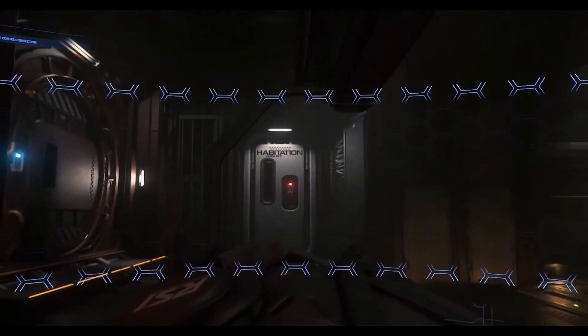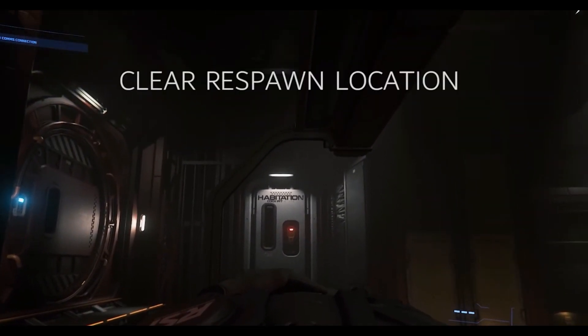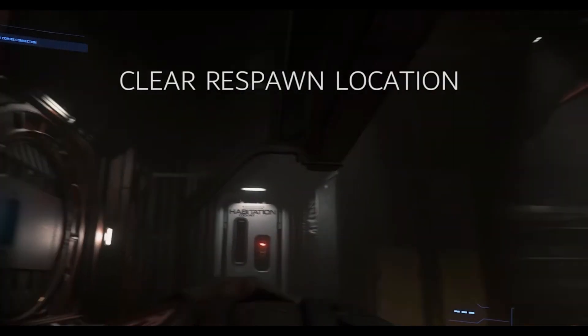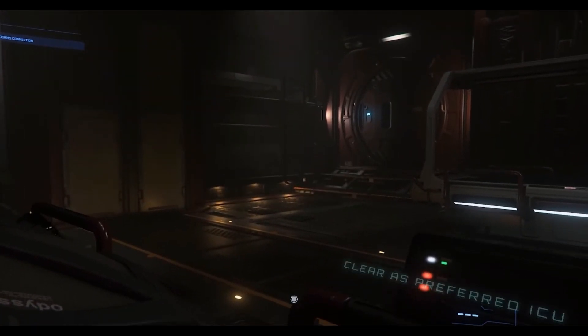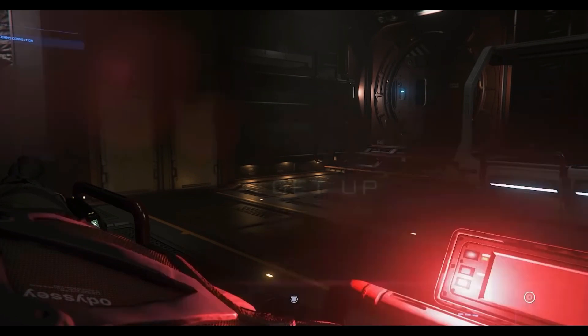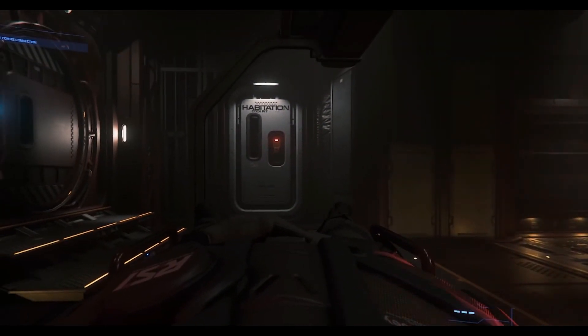The second feature is respawning, which you access in a very similar way — you lie down on the bed and set the medical bed as your respawn point. If you die and the ship is still in relative vicinity, you can respawn back to the ship, which is a big feature.